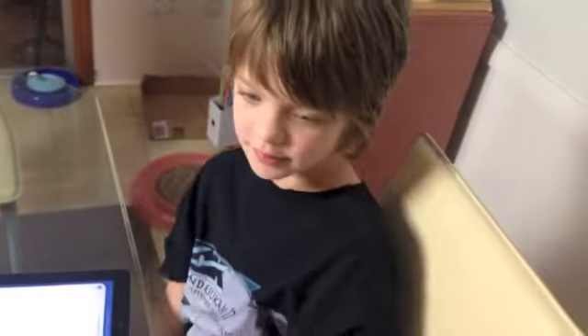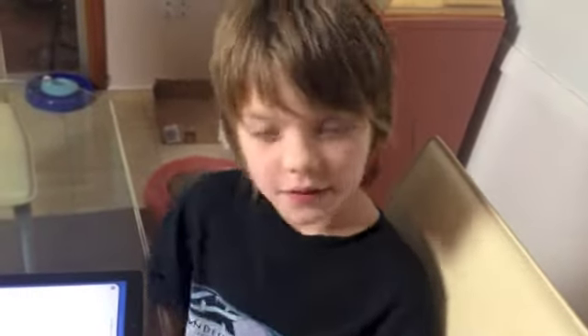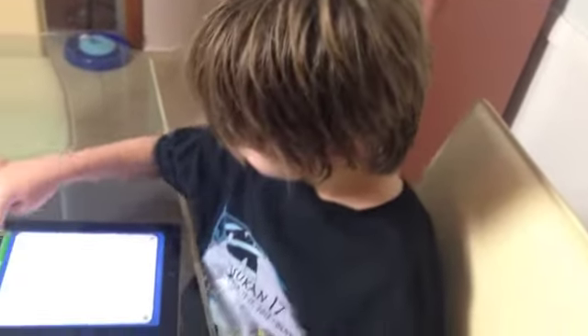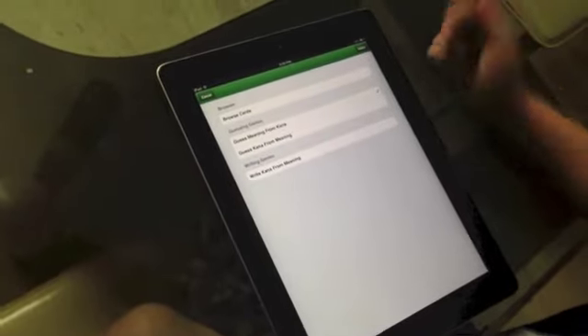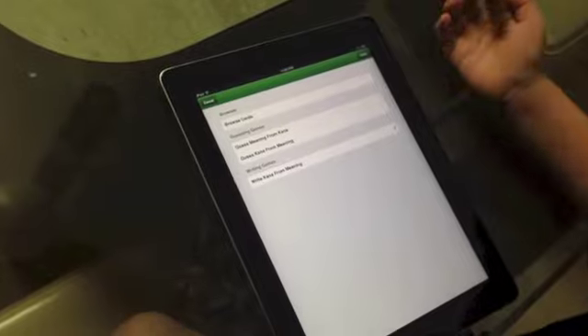So that's the app — it's kind of like, you can go into settings and change the game. You can guess meaning from kana, or guess kana from meaning. You can do stuff like this, and then I'm going to be doing the writing game.